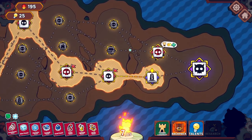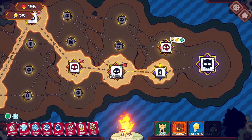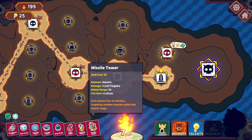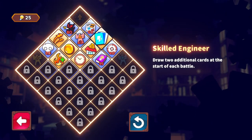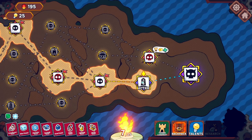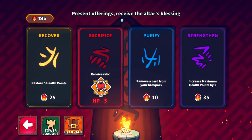Hello, back again. In the last episode we've just beaten another battle comfortably — plenty of snowballs happening, plenty of snipers doing the hard work. We've just unlocked the missile tower and a talent that gives us two additional cards at the start of each battle, which means more to build with at the first wave. We're just about to hit an altar, so let's see what that does for us.